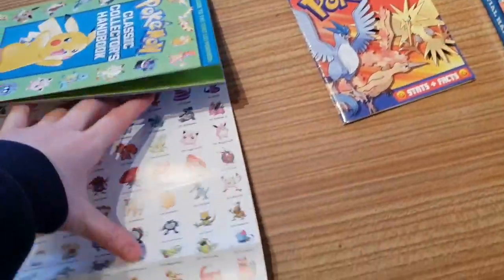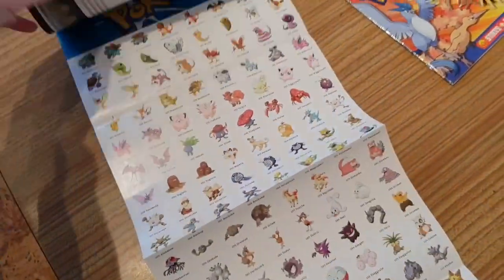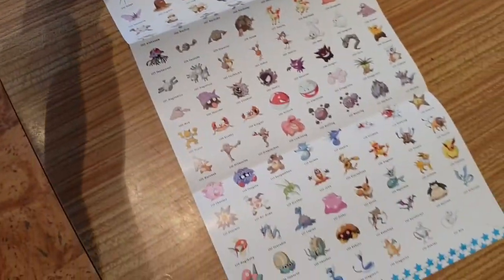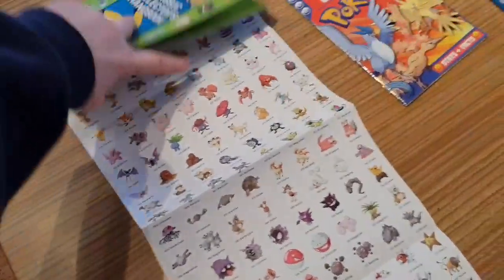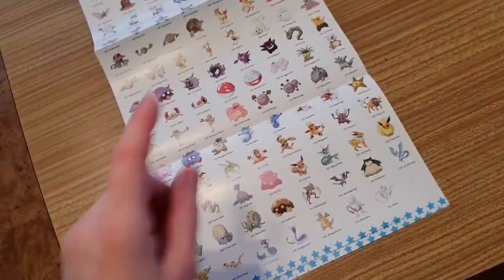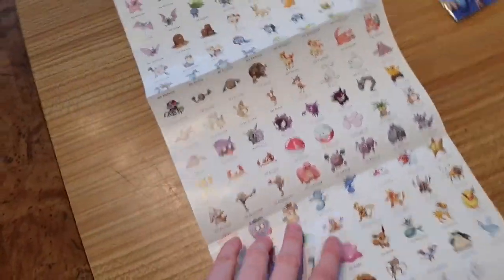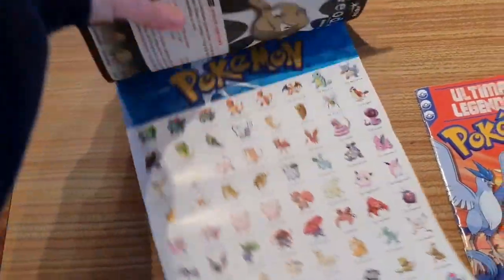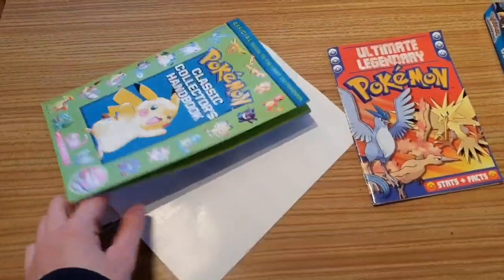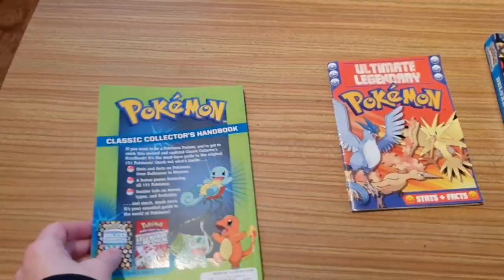Here they all are, going from our beloved Bulbasaur all the way down to the beloved Mew. Mewtwo Strikes Again is getting a CGI remake and it looks really good — I've seen the trailer. I've also seen the trailer for the Detective Pikachu movie where Pikachu is voiced by Ryan Reynolds, and that looks absolutely awesome.